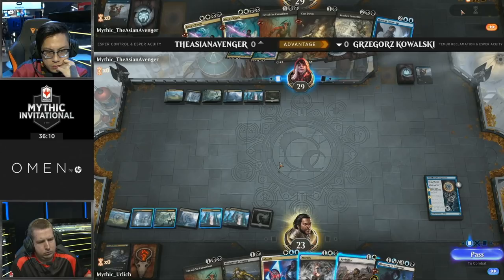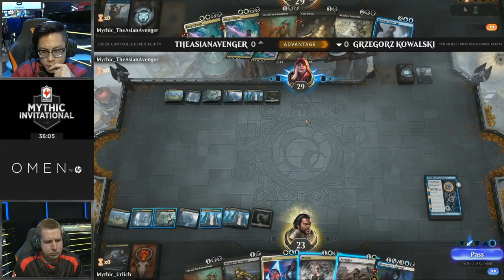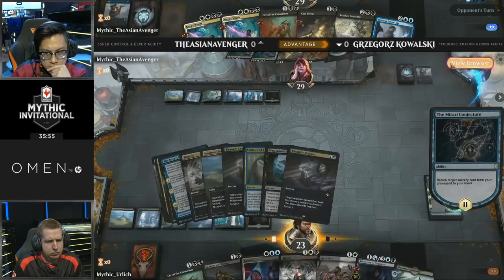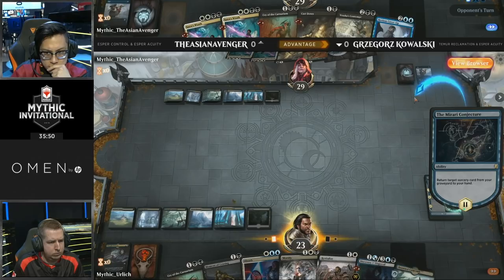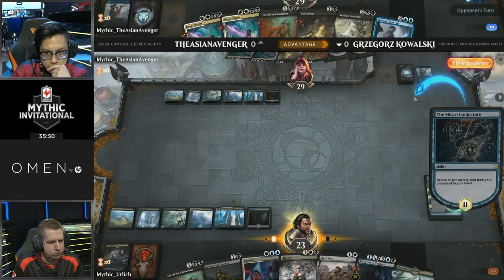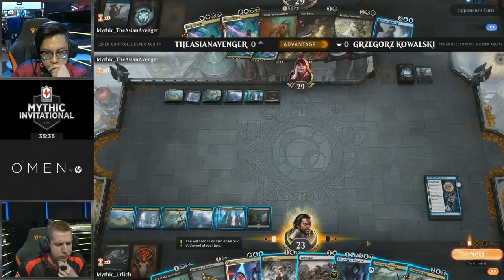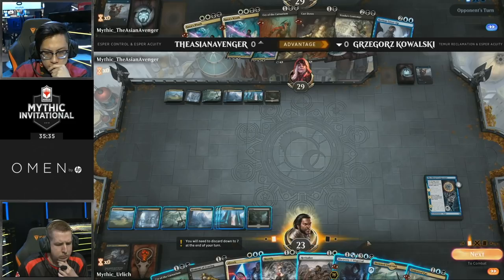The Esper Acuity deck leans very heavily on Mastermind's Acquisition as a way to win the game. Kowalski does have the Absorb available. Mode 2 returning a sorcery — what will Kowalski fetch with the Mirari Conjecture? It's either going to be Unmoored Ego or Mastermind's Acquisition. I believe Kowalski has already identified what he needs to do to win this matchup, and he's correctly identified that Unmoored Ego on Devious Cover-Up should likely seal the deal.